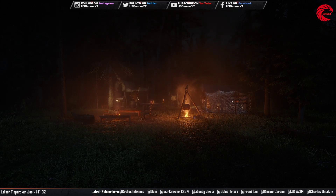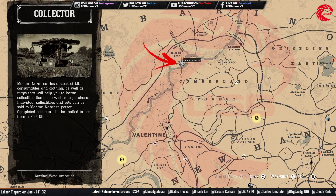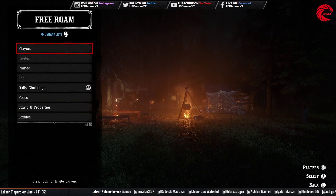First of all, we are going to start with the Madam Nazar location. You can find Madam Nazar today, September 26, in Window Rock. You can fast travel to the waypoint or directly go to Window Rock and meet with Madam Nazar in this location. Note that you cannot see her on your map until you go very close to her.